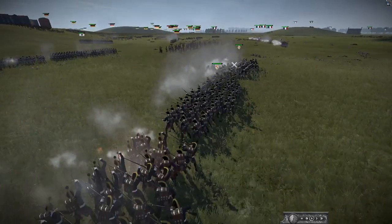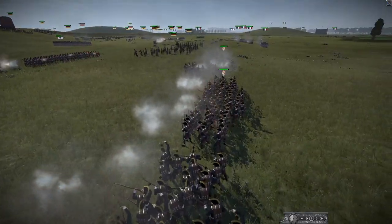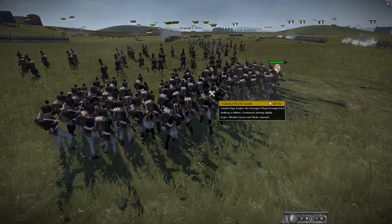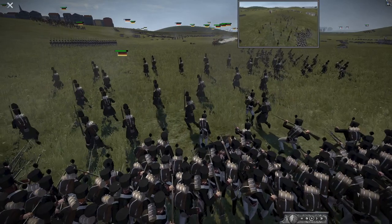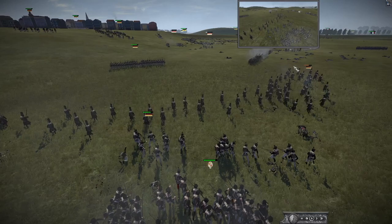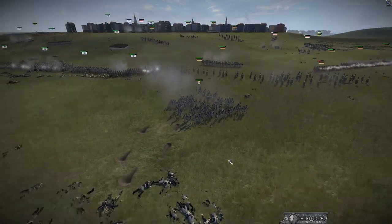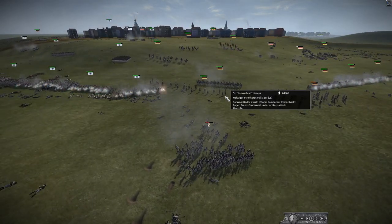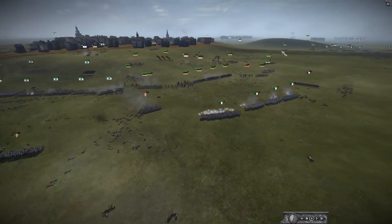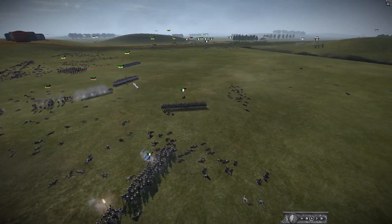Just listen to those musket sounds - amazing. Surely charge the guard there - these national guards if you charge them again they will probably break. We've got Joseph Hugo units - a royal unit it looks like. They're going to charge these Jaegers but they're not breaking, and the Jaegers aren't winning either. They charge and then realize it's not working, so they're sending up some more Jaegers.